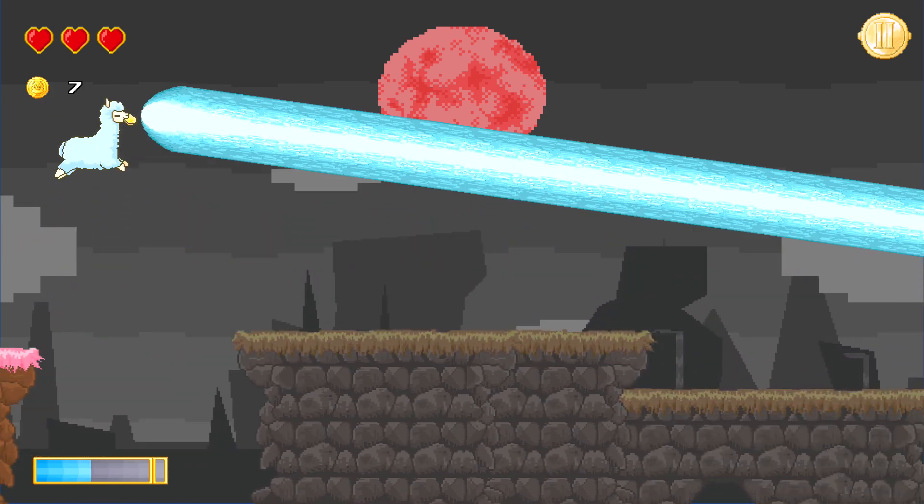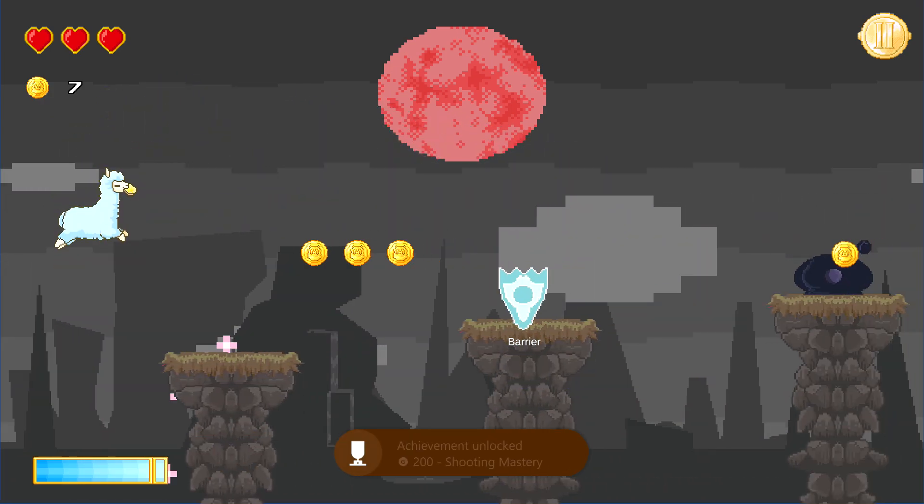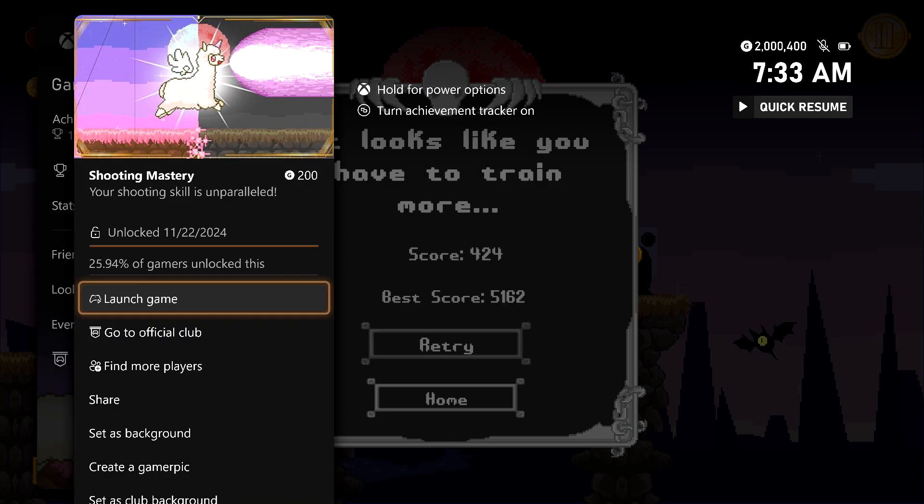That should extend your laser bar. Then make sure you hold down the X button to fire and keep it held until you fully drain your bar. That should cover the 3 seconds and get you your achievement. 200 gamerscore, and that's all there is to it.